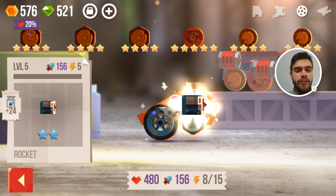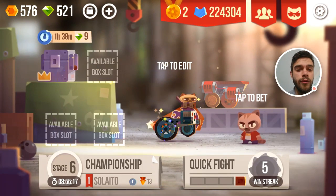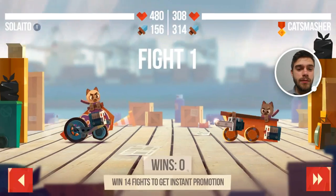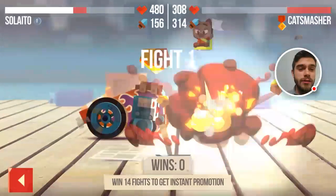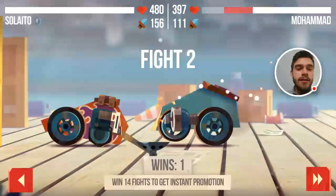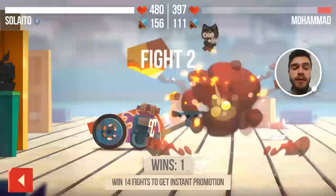So that should be enough according to my calculations — we needed 154 and we got two additional on top of that, so just to be sure. Let's fight this one — this should probably be an instant promotion if everything goes alright. There we go, we're able to beat the Cat Smasher. And the other one should be pretty easy — I've beaten them previously.